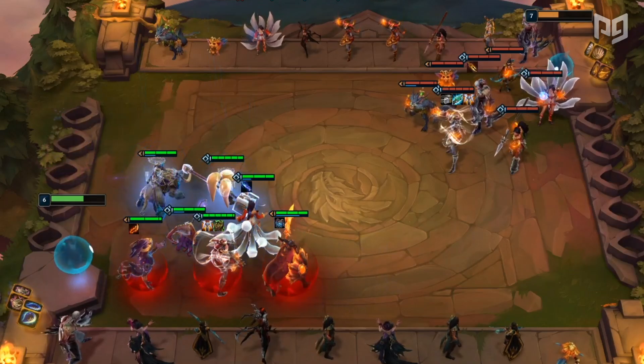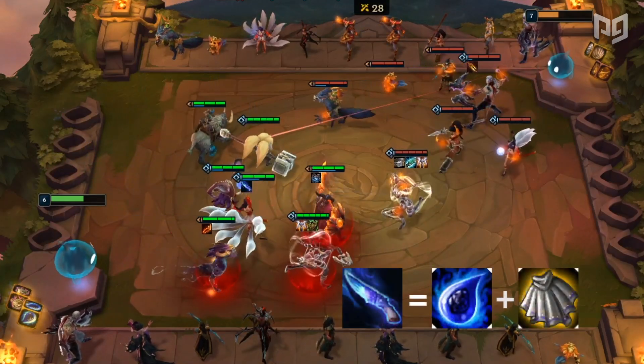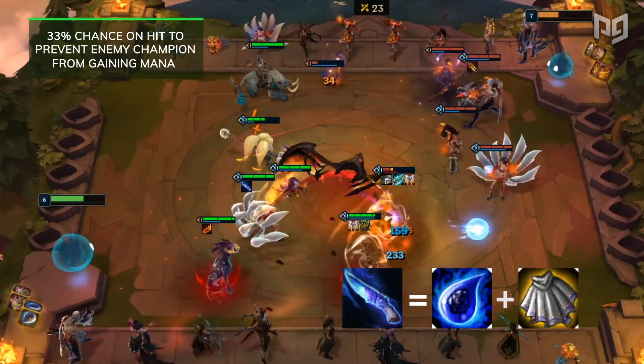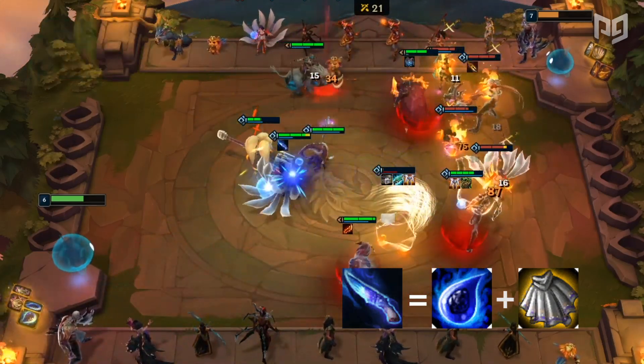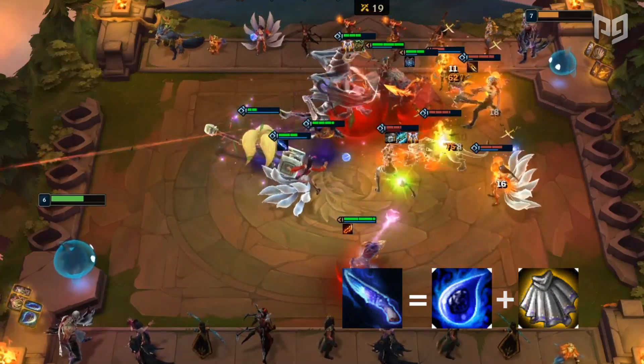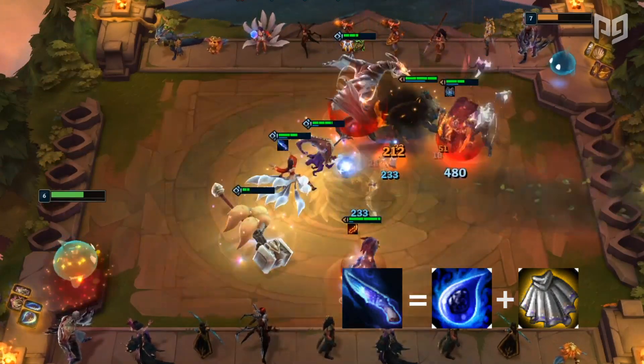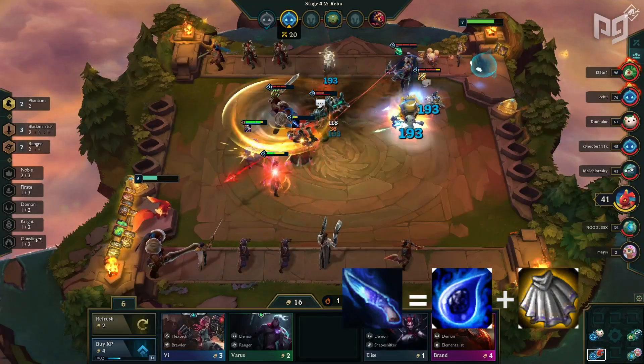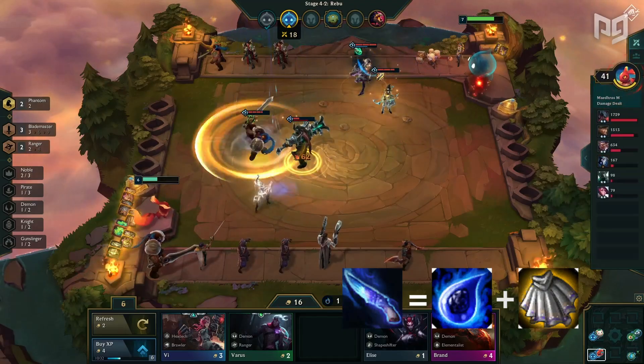Speaking of powerful items, we also have Hush. Hush causes the wearer's attacks to have a 33% chance on hit to prevent an enemy champion from gaining mana. It's a really strong defensive item because it can stop a shapeshifter from transforming, an Aurelion Sol from using his burst damage, or even a tank from CCing like Cho'Gath. Although not too notable in the early game, it becomes super effective in the late game.